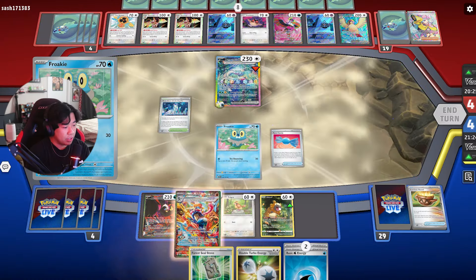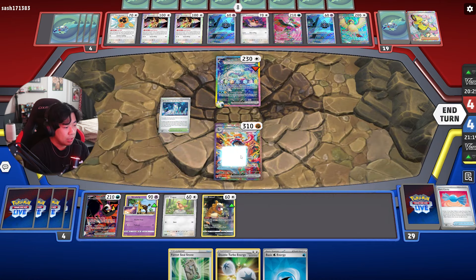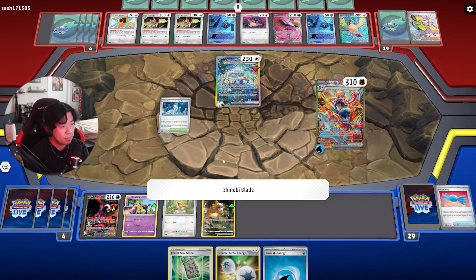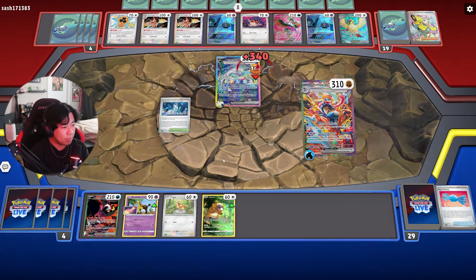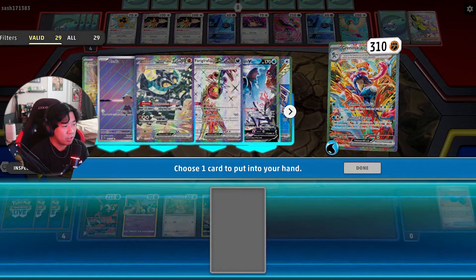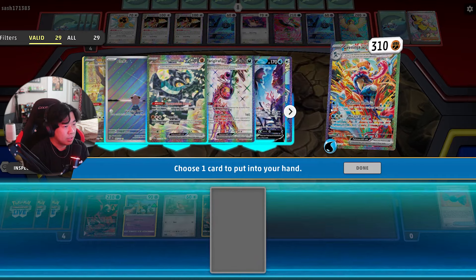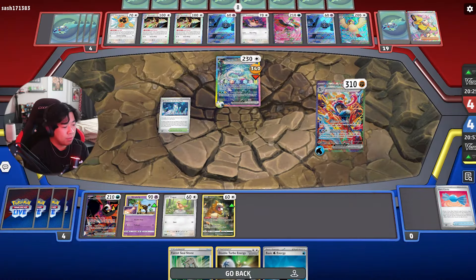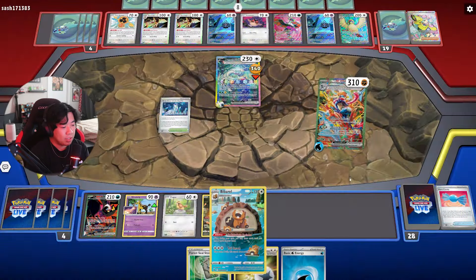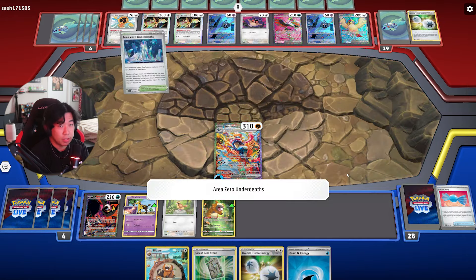We Rare Candy for Greninja, attach the Water Energy, and at least we attack so we can search for a card we need. Right now we're in a decent spot — we just don't have another Froakie set up, and that's the only issue. I'm out of Iono. I think Bibarel is always the play so we can draw more next turn, and if they kill us we also have Fezandipiti to draw as well.